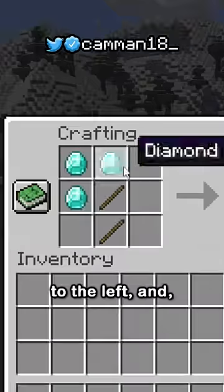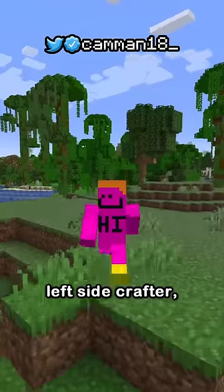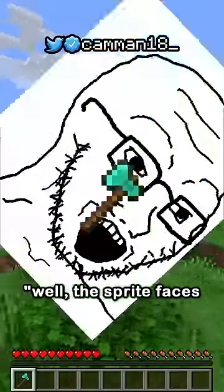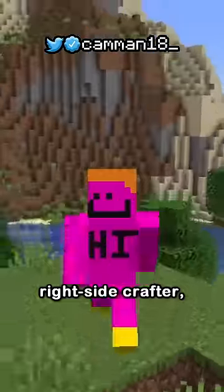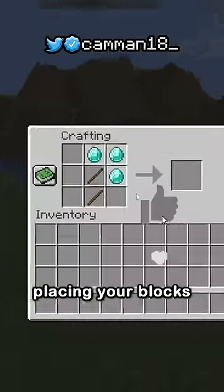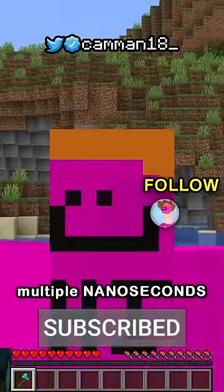You can make the axe in two ways: to the left and to the right. The average lowlife left side crafter will say, "Well, the sprite faces the left, it just makes more sense." But the Chad right side crafter will know that by placing your blocks to the right, your mouse will be closer to the crafting box, saving multiple nanoseconds.